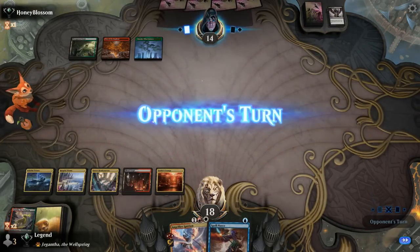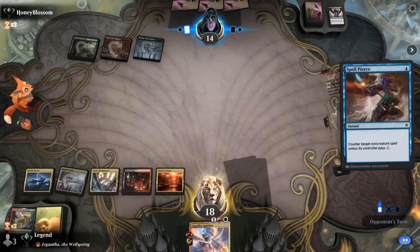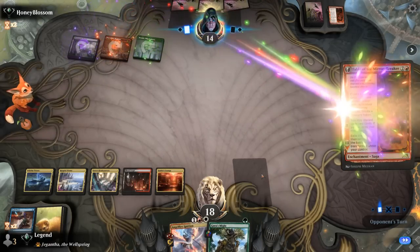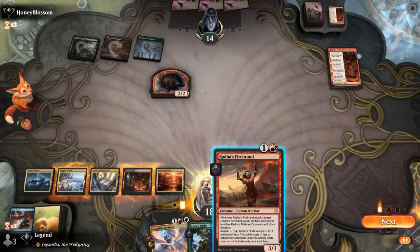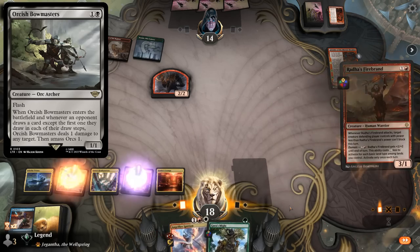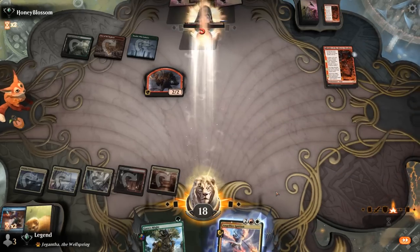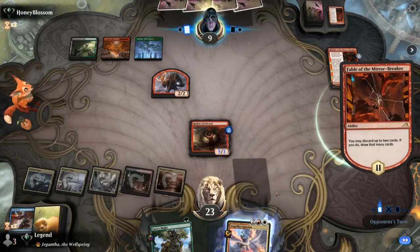Spell Pierce is a bit late to the party — maybe still counter a One Ring here, or a Fable. Now is a good window to draw a creature I can Ignition. Gaia's Might, not quite — Might is not going to be great against an opponent who can keep up removal. Another Fable. Firebrand's not bad, so play Firebrand and Ignition it so it doesn't die to Bowmasters anymore. And next turn I could present lethal with Flashback Ignition and Gaia's Might.